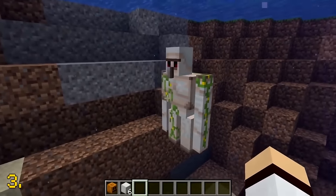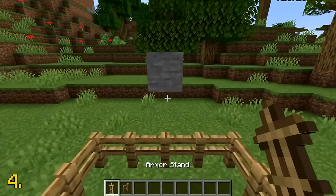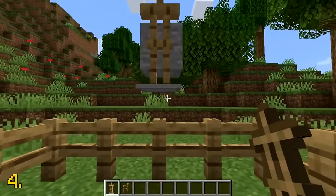Iron golems are not able to drown in water. Putting an armor stand on top of a fence will cause the armor stand to float, which looks rather strange.